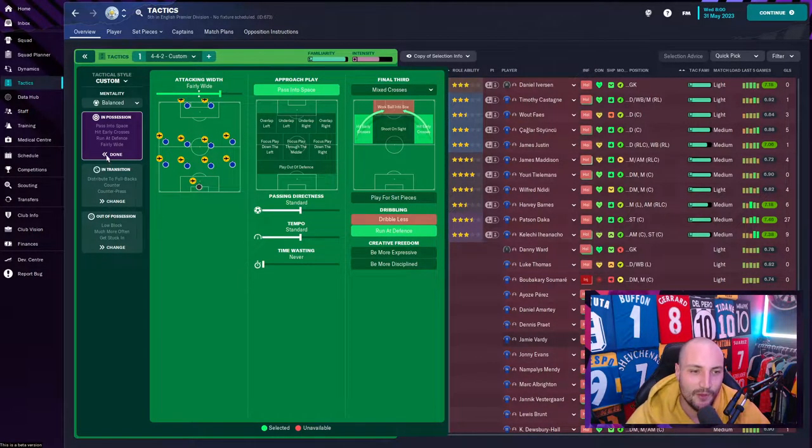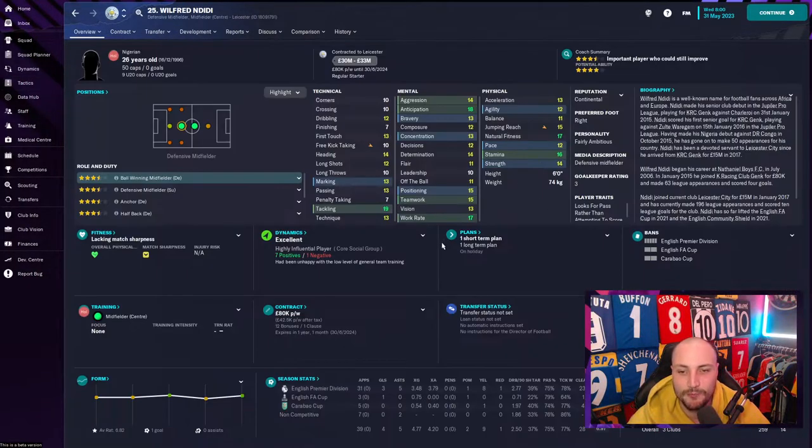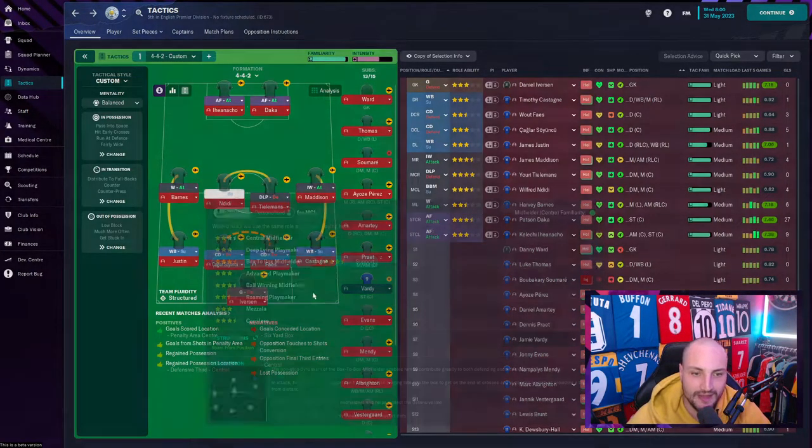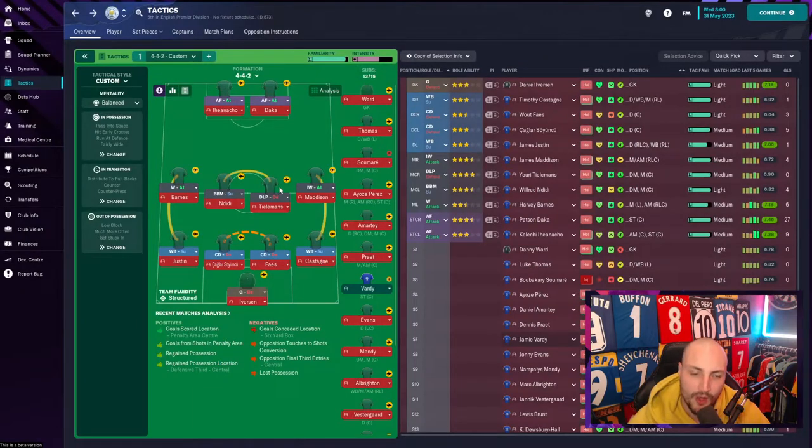Now I'll show you exactly how the 4-4-2 was set up. Ndidi is going to be the main focus — he becomes our N'Golo Kanté, our replacement. Why? He has 17 work rate, 15 teamwork, 16 stamina, 14 strength, and 15 natural fitness. He's got 19 tackling as a box-to-box midfielder, going up and down the field — it's just perfect. You could also use him as a ball-winning midfielder on support, but I like the box-to-box role. It suited him more.